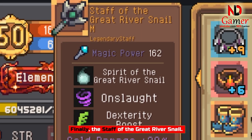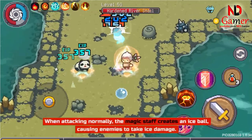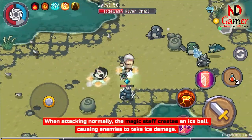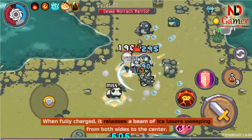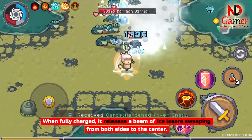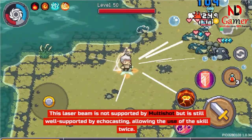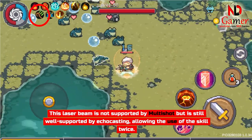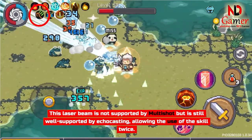Finally, the Staff of the Great River Snail. When attacking normally, the magic staff creates an ice ball, causing enemies to take ice damage. When fully charged, it releases a beam of ice lasers sweeping from both sides to the center. This laser beam is not supported by multi-shot but is still well supported by echo casting, allowing the use of the skill twice.